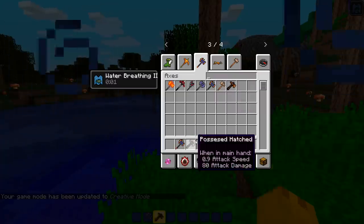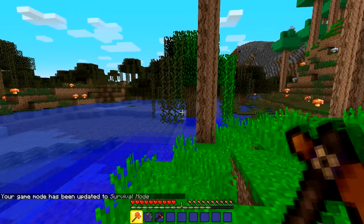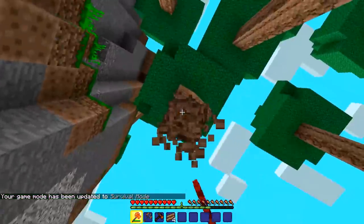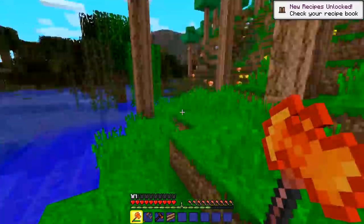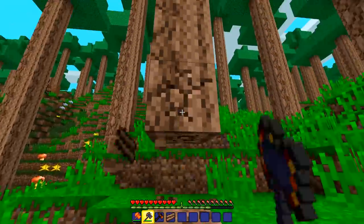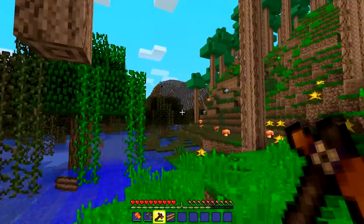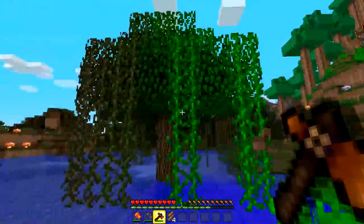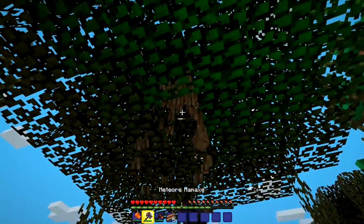Let's check out the axes. The possessed hatchet has 80 attack damage - interesting. The molten axe actually gives you wood from trees. That makes wooden leggings - who would have thought! The possessed hatchet is pretty quick, though I'm holding it the wrong way - which is a trend I'm noticing about this mod.